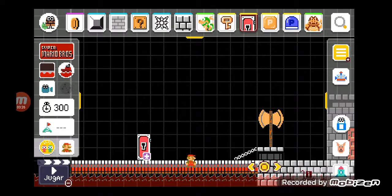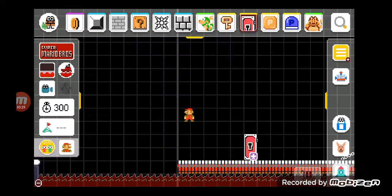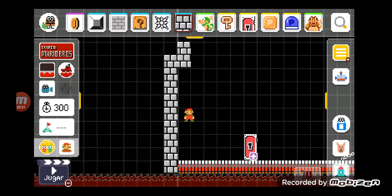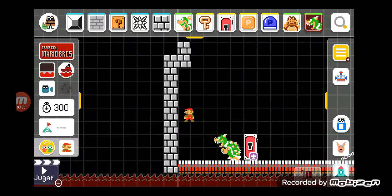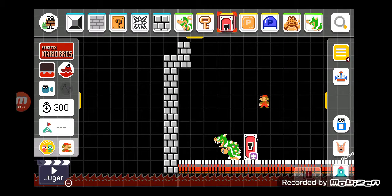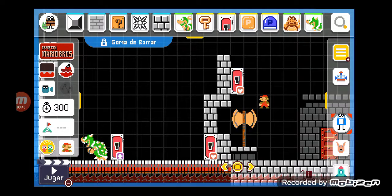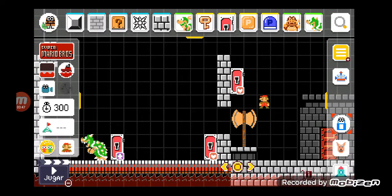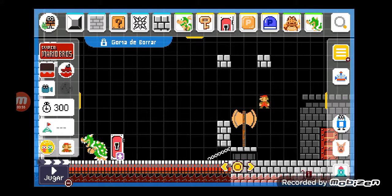Then we go all the way over here and we make a little box room where you fight Bowser. Now you could make it so you have to fight Bowser because he has a key door right here by doing this and going here. So you literally have to do this, and then you can make a little fire flower. Or you could just make it so you can casually kill him.